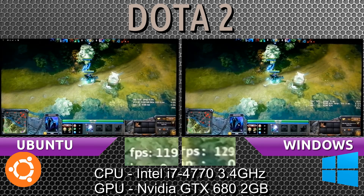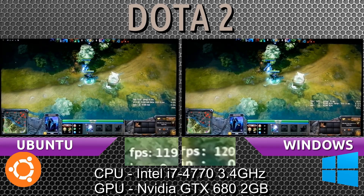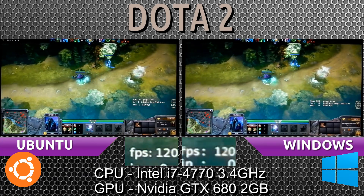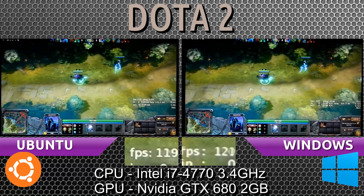By default, the game on Ubuntu will have a lesser chance of higher frames per second compared to Windows, because when Valve ported the game, there is a translation layer inside the game. It is not Wine, but it does translate DirectX calls to OpenGL. Whereas on Windows, it's DirectX calls straight to Windows, so there's no middle layer there.